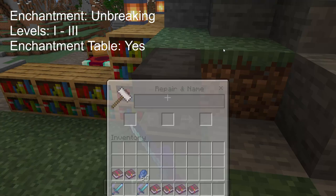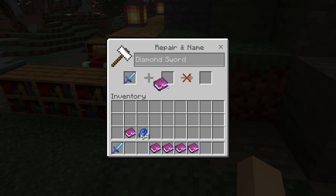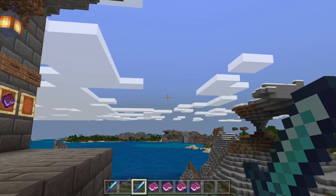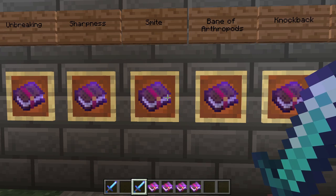Next up is Unbreaking. This is a pretty standard enchantment, as we have seen in the past. Unbreaking means that your sword or weapon or tool will wear out more slowly, and it goes up to level 3.